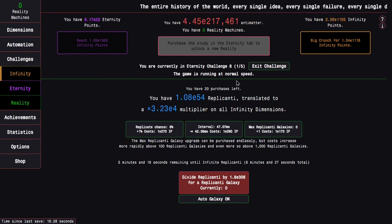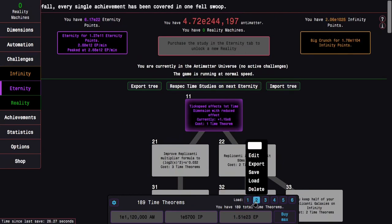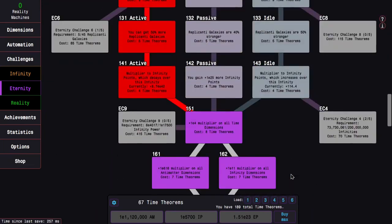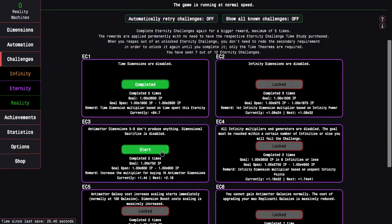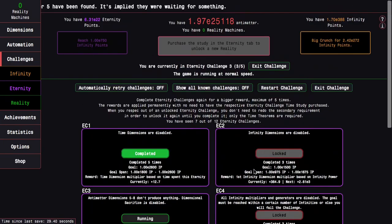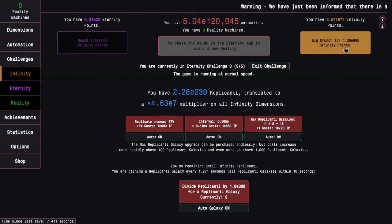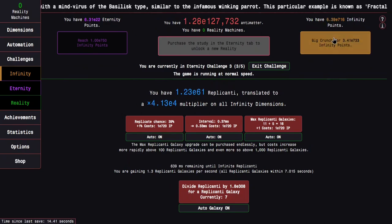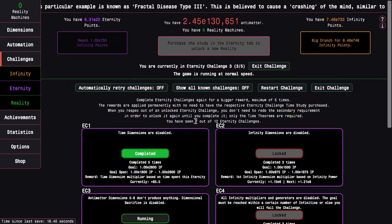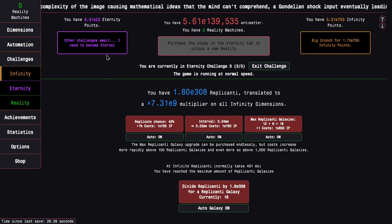There's a possibility I could wait this out, but I think I might just want to instead try eternity challenge three again, or even grind more eternity points. That's what I'll do once I get this requirement. So there it is — hopefully this shouldn't be too bad. I'm going to start the challenge. I need E750 infinity points and I'm up to E608 already. This looks kind of close, but with all these replicated galaxies I don't think it's even going to be close.